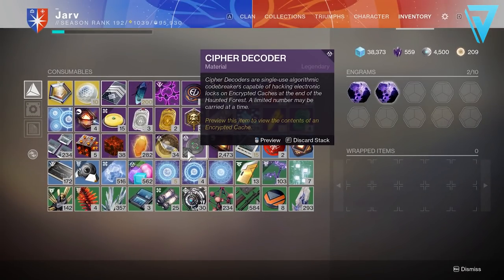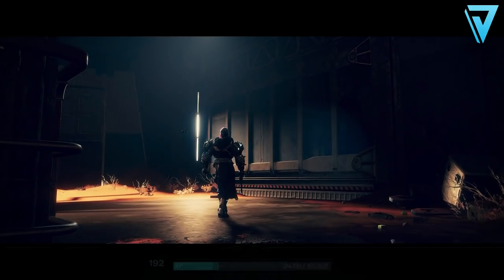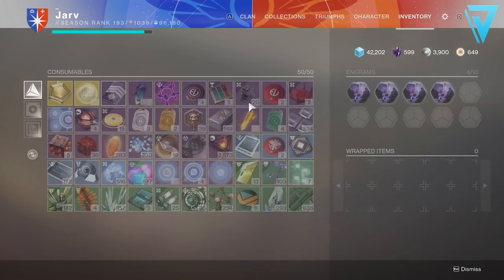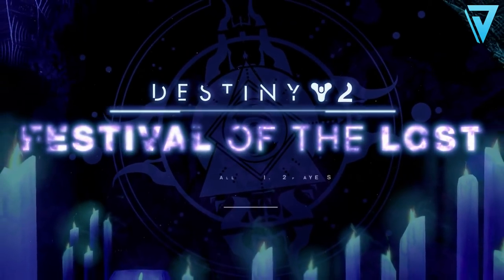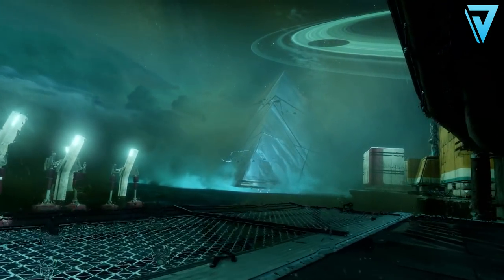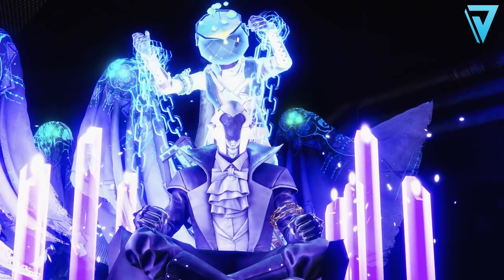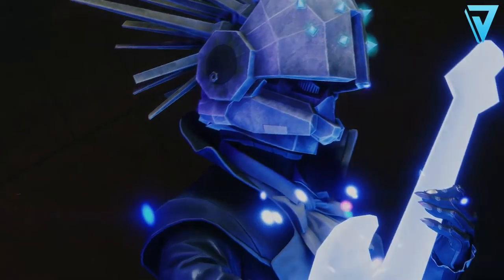To get random rolls on these weapons, farm as many Cypher Decoders as you can for as many chest opportunities as possible. Additionally, the exotic ghost, sparrow, and ship are purchasable from Eva Levante, but you first need to unlock the corresponding triumph, which is gained by opening caches inside the Haunted Forest. To gain access to all three exotic items, you'll need to open a total of 45 caches. The fastest way to get Cypher Decoders remains the Daily Heroic missions — Light and Shadow is available today and can be run in under three minutes. Make the most of it before the daily reset, as these missions will change.